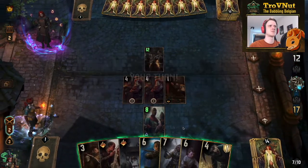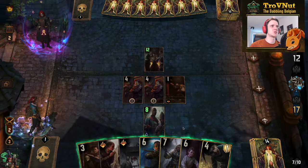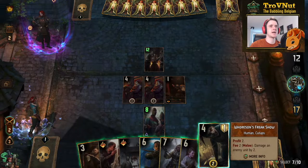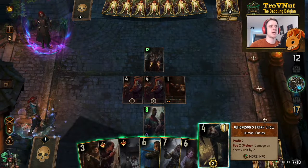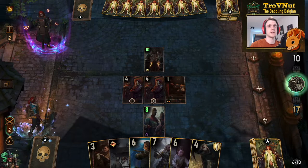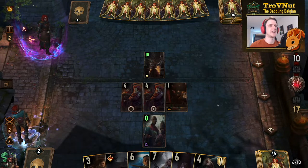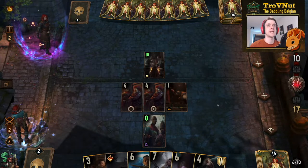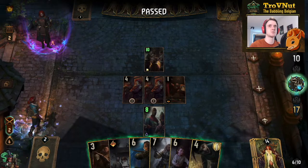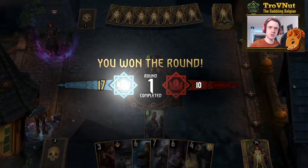The opponent plays an Aristocrat for 12 points. We apply another bounty — dealing 2 more damage on top. We're 7 points ahead, and if our opponent passes now we still have a nice batch of coins left. And there's the pass. We pass ourselves — no need for further plays. Three coins going into the next round.